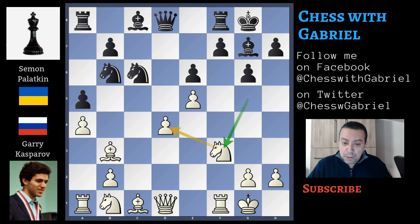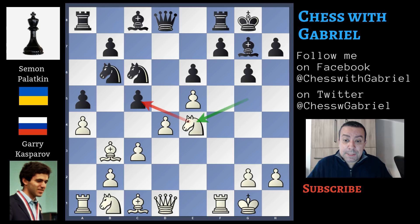After knight to c6, knight to f4 — the knight is centralized and increases White's initiative.